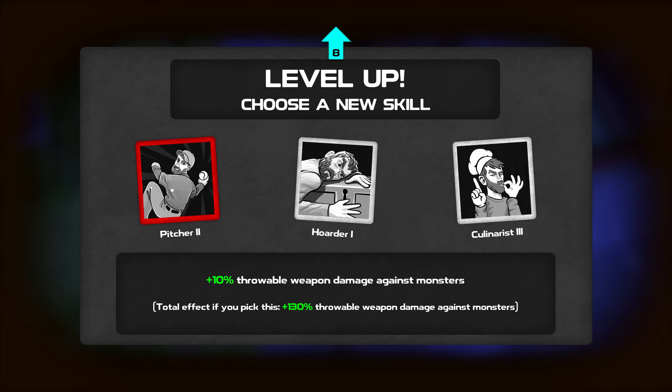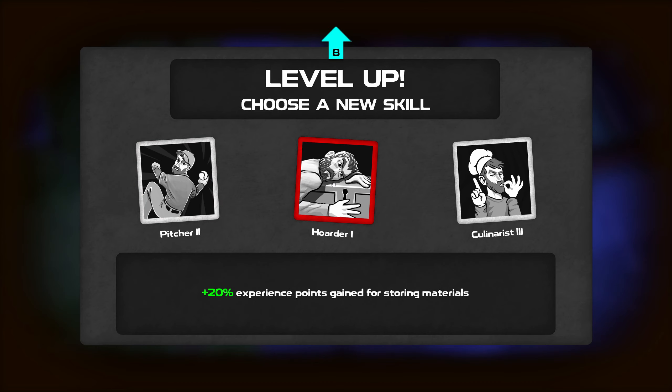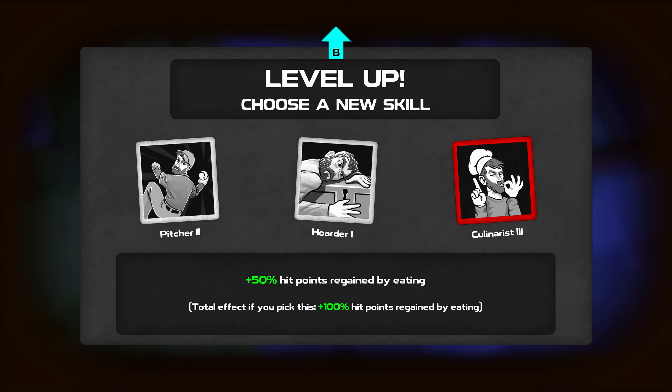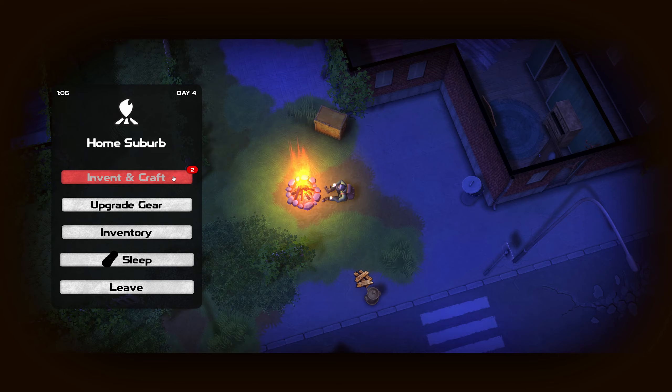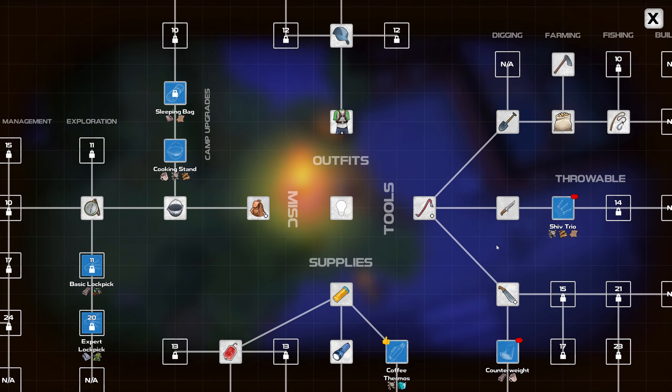20 experience points gained from storing materials. 50 hit points regained by eating - total effect if you pick this: 100 percent hit points regained by eating. Let's go with experience - I say experience.